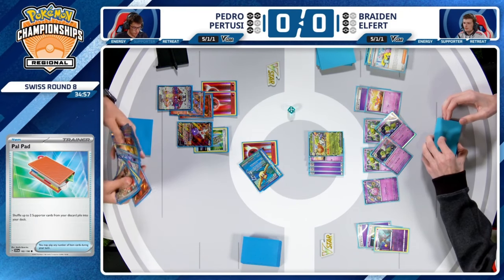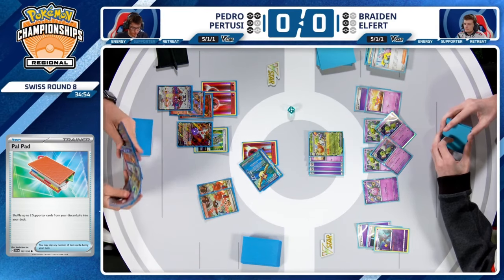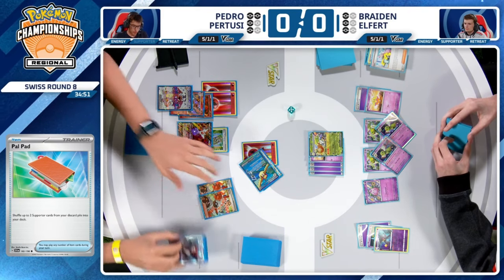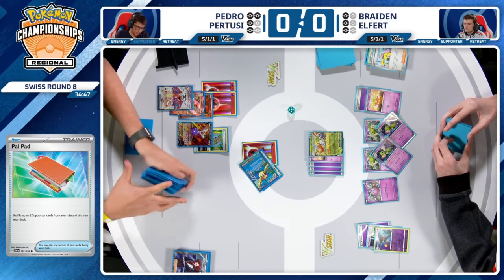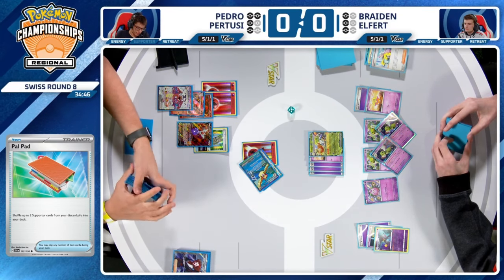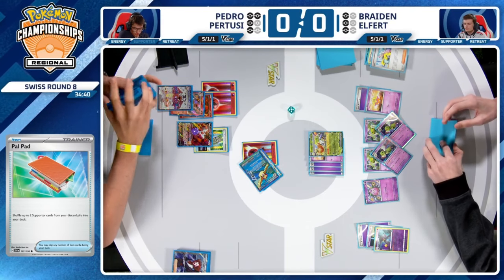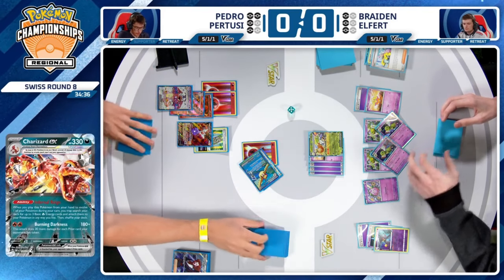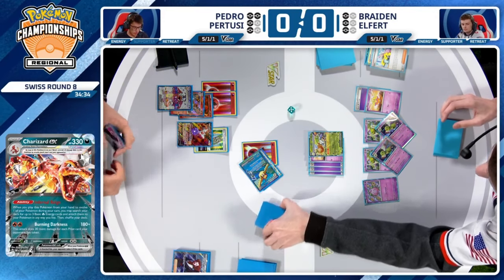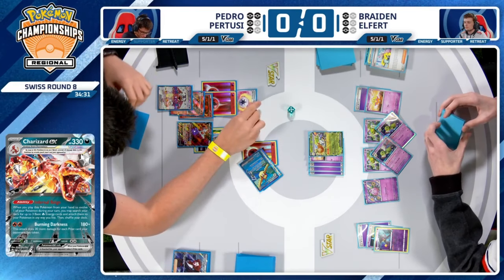Pedro is going in with the Charizard here. He actually has the Mist Energy in hand — a tech we see from Charizard occasionally in this still-young format. Palpad being played, shuffling two supporter cards back from the discard pile into the deck. It looks like it will just be a couple of Arvens here — the best options for Pedro to find off an incoming disruption supporter from Braden.